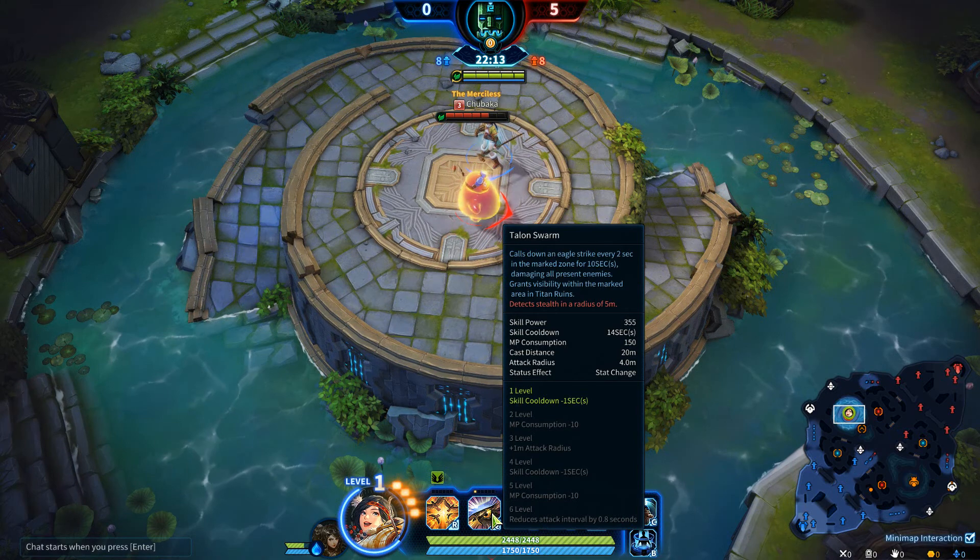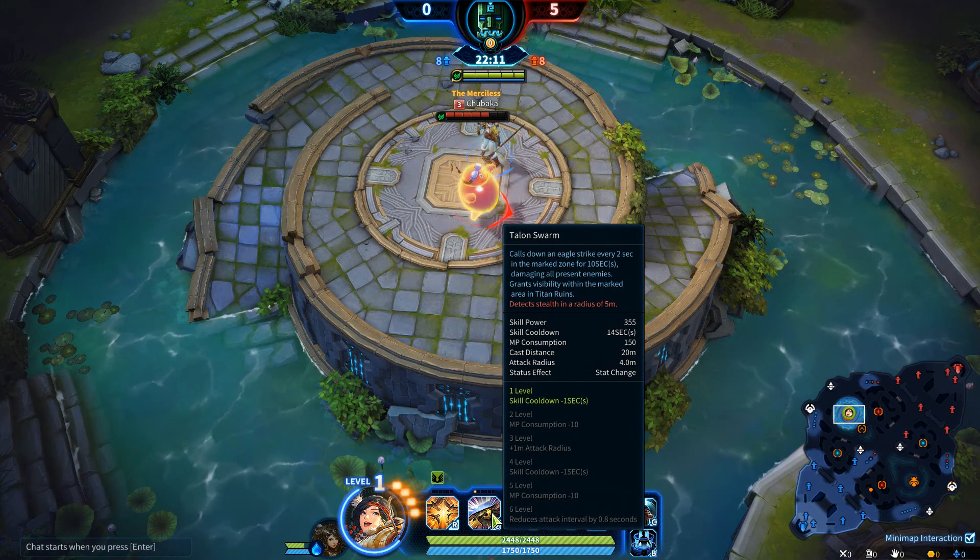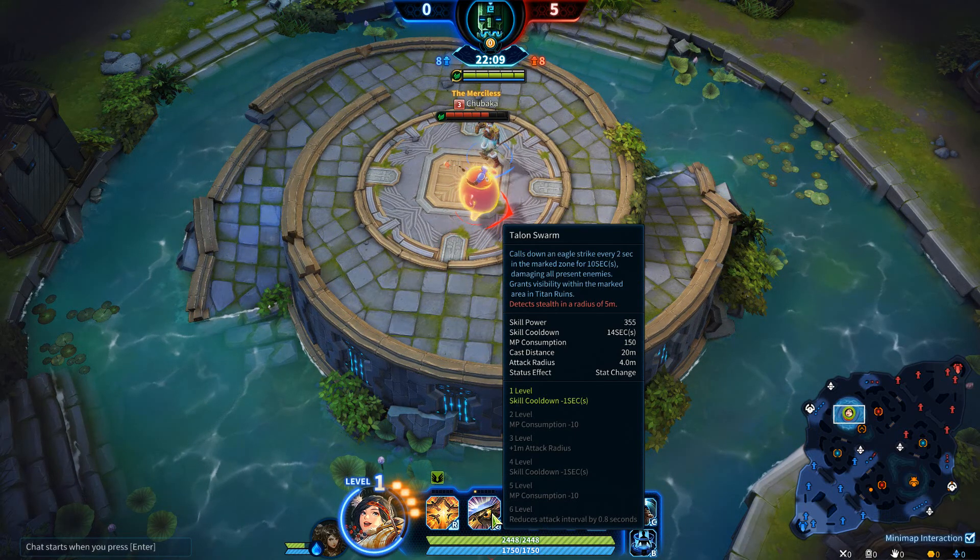Another cool character that can do this is Lilu and her Talon Swarm skill. As you can see, it marks an area which detects stealth enemies, and this skill also slows enemies a little bit.